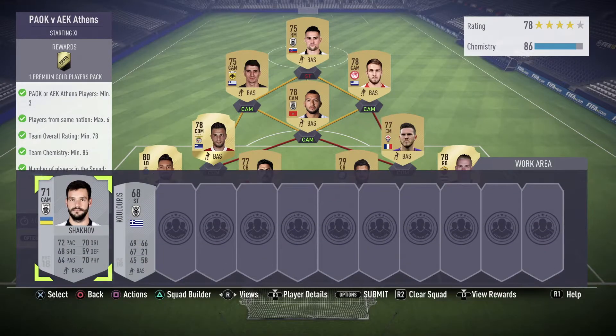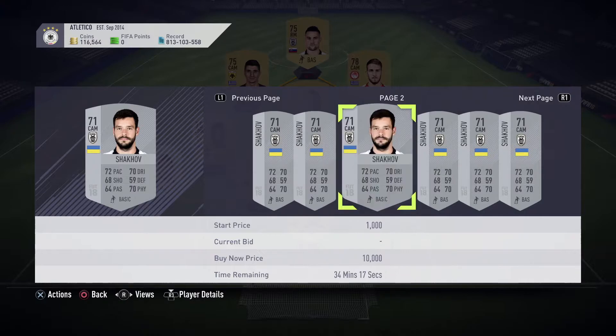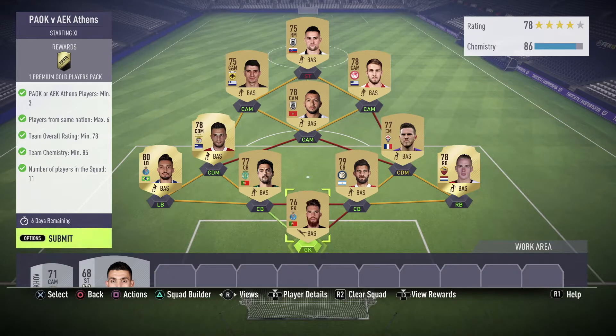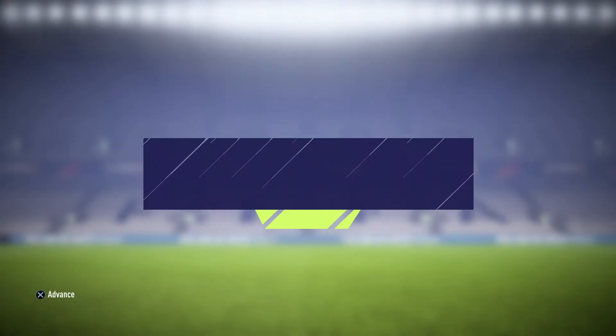I do have two of those players from PAOK but I'm not sure if they'd go for a lot, because one is only 71 rated and this one is 68 rated, and you need 78 rated to get it done. Getting back to the team: these four players up front are from the Greek league, then I've got this Greek player from the Portuguese league, and my left back, center back, and goalkeeper are also from Portuguese league. I've got this trial from Serie A - not the strongest links but it got me 86 chemistry and 78 rating. We collect one Premium Gold Players Pack for that one.